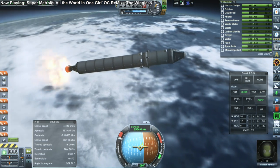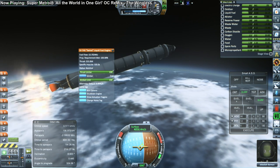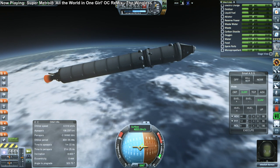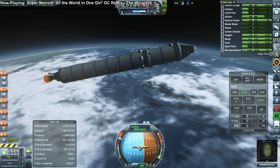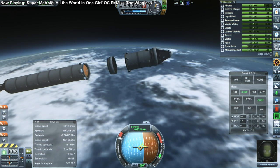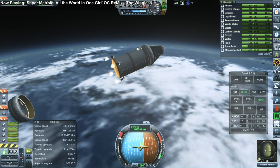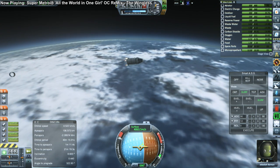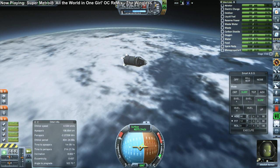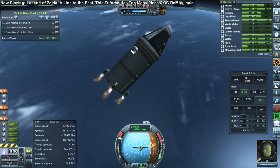Here we are at the end of the LV-T45 burn. Everything seems to be going nominally and it looks like Jeb might make orbit this time. We can see a surface velocity of 4,000 meters per second, so we really only need about 2,000 more to get to orbit, and the final stage does have that with its extra loud engines. I made the point that the smaller the engine is in KSP, the louder it seems to be — and these are exceptionally loud given their size.